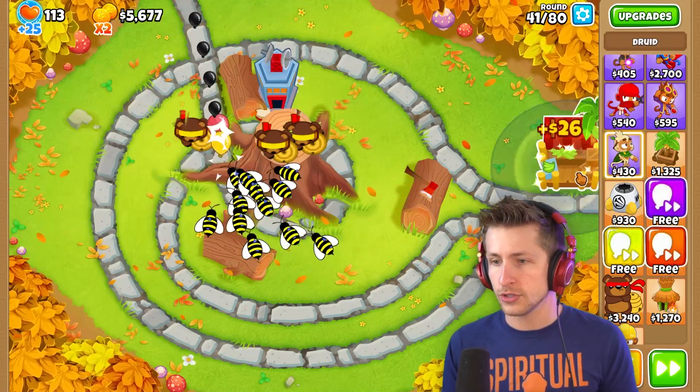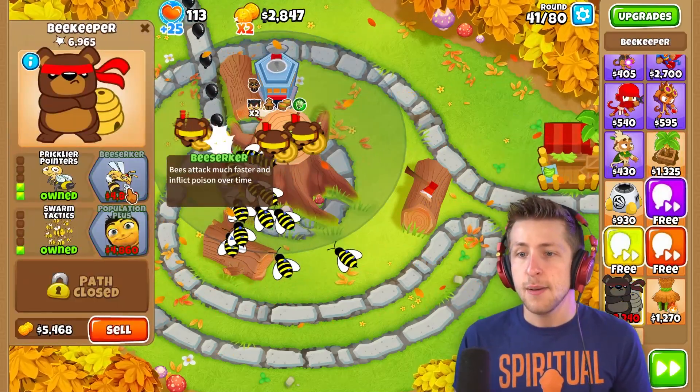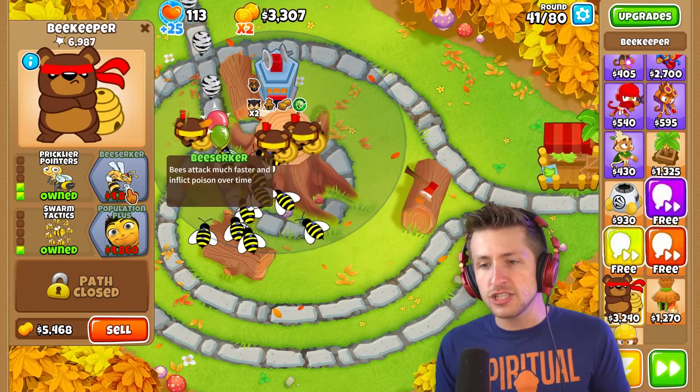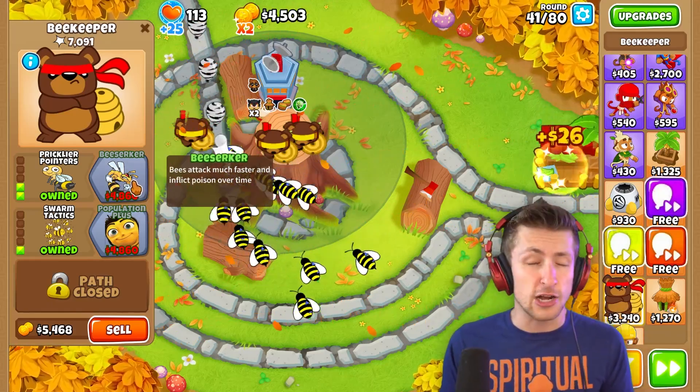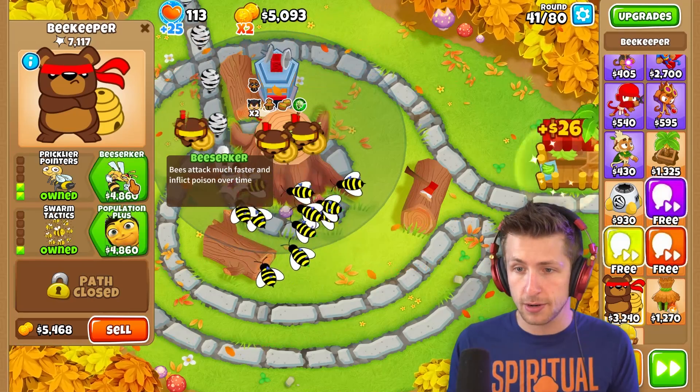Beezerker — bees attack much faster and inflict poison over time. That is gonna be really nice. I also just realized we destroyed that MOAB and I wasn't even paying attention.